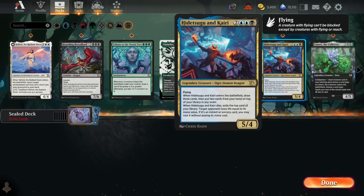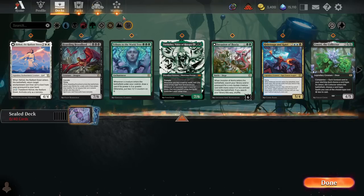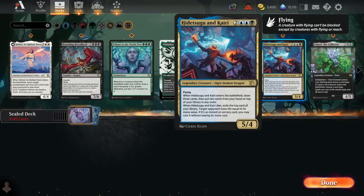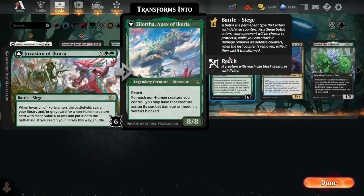Next up is Hidetsugu and Kairi — 5 mana for a 5/4 flyer with good card draw. When it dies, you make your opponent lose a bunch of life, pretty much no matter what, and sometimes cast a spell for free. Hidetsugu and Kairi is probably the strongest rare we have, with Broodlord as number 2. Invasion of Ikoria is number 3 — not superstar-level powerful, but there are enough good cards to tutor for that it ends up being pretty solid. The main flaw is the extra 2 mana cost, making it a very expensive card most of the time.